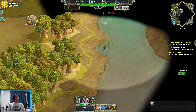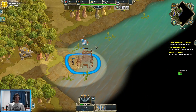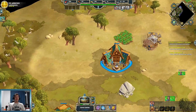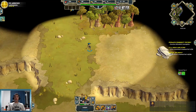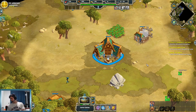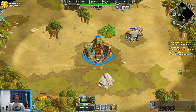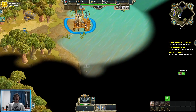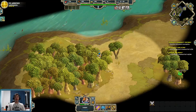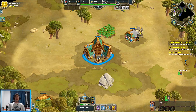Generally, the meta build is something like this: you're going to work towards aging up, trying to pump out a quick warship as early as you can, just to secure the water and make sure you're getting a lot of wood. The beauty of being Norse is that I have access to dogs — a zero-pop, 20-food unit — to try and raid with early on. I'll hold off on that until I age up and get that first warship out; that'll be my focus.